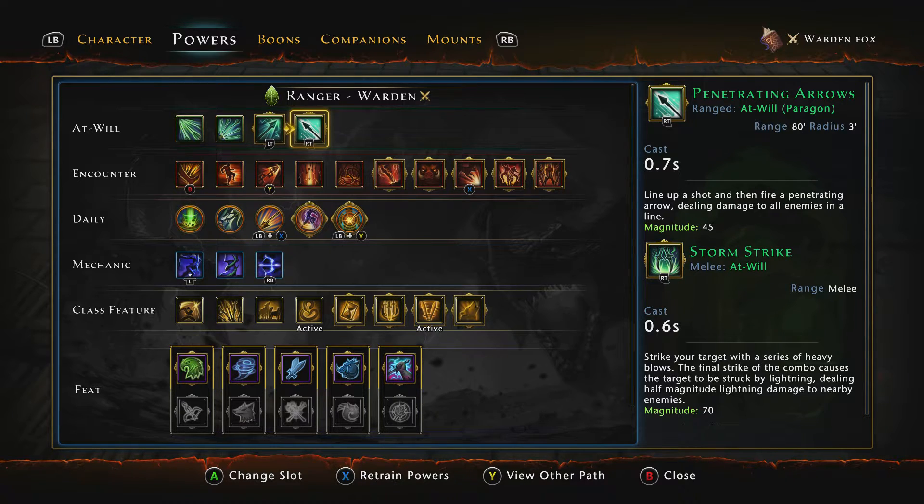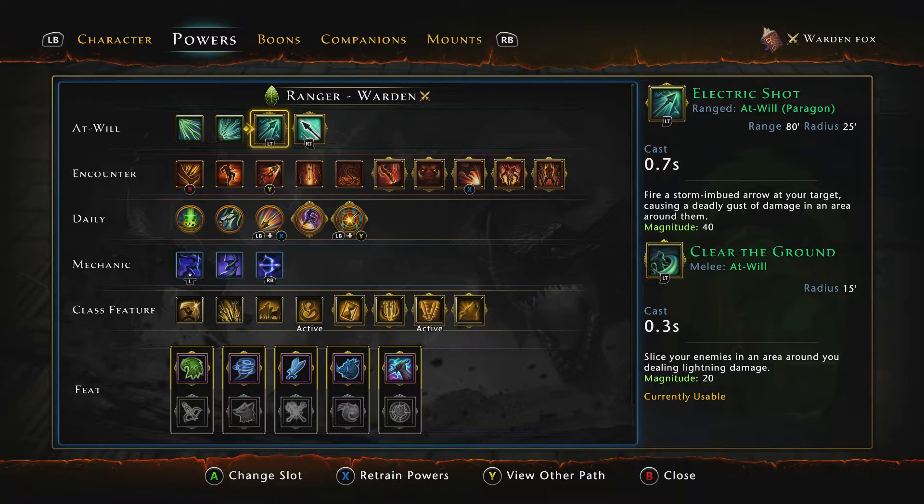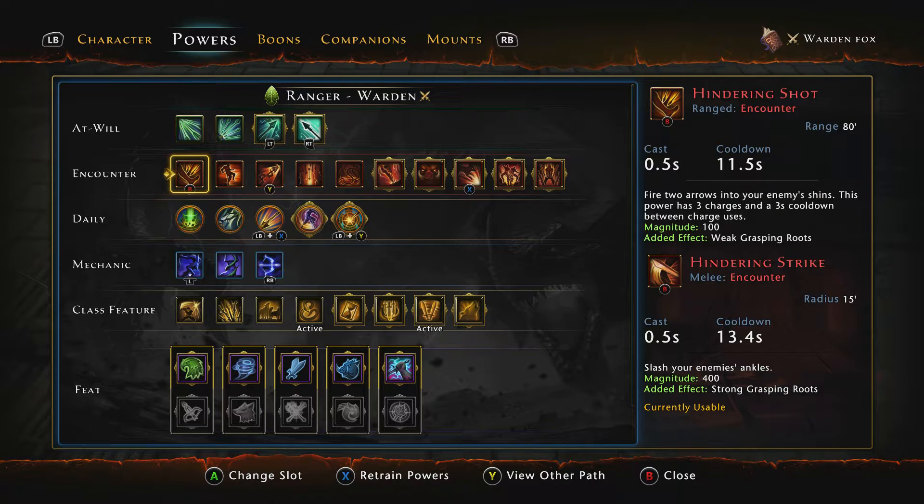For my RT (right trigger) I use Penetrating Arrow and Storm Strike. For my LT I use Electric Shot. For my counter powers I use Hindering Shot and Hindering Strike.